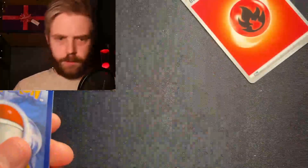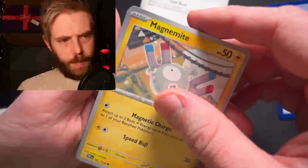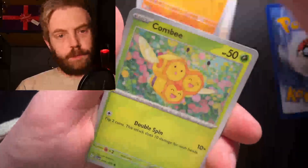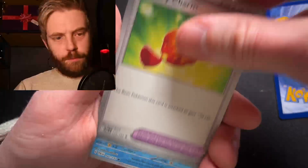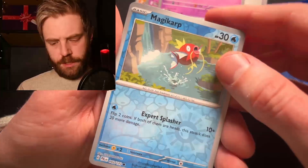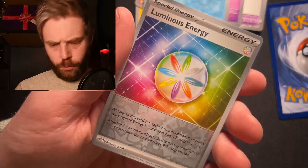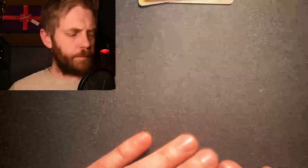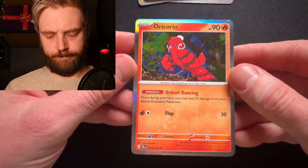Last pack — Paldea Evolved. That's the Rare. Rookidee, Magnemite, Phalanx, Combi, Tinkatuff, Bravery Charm, Gozorita, Magikarp Reverse, Luminous Energy Reverse — I believe I have one already. And for our Rare: Oricouro. Oh well.